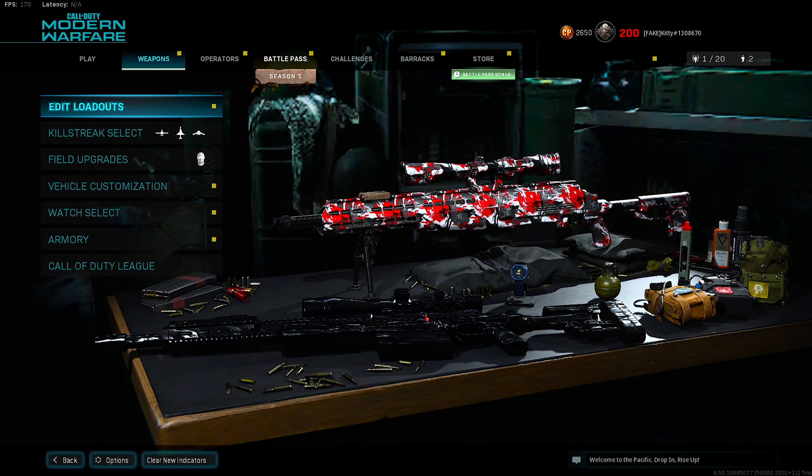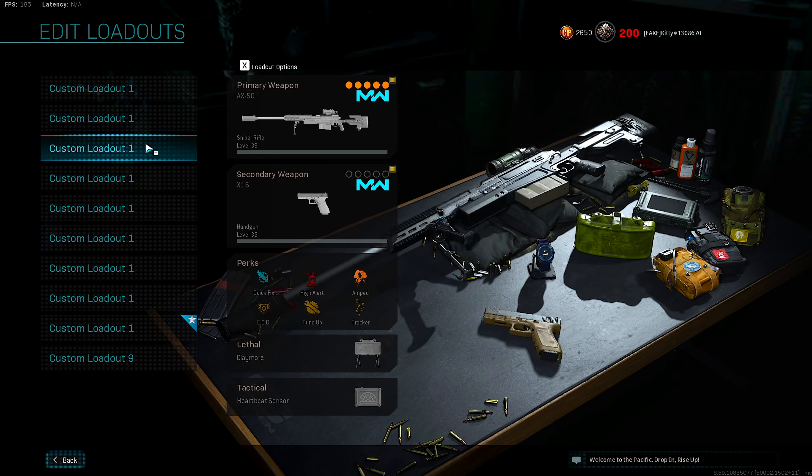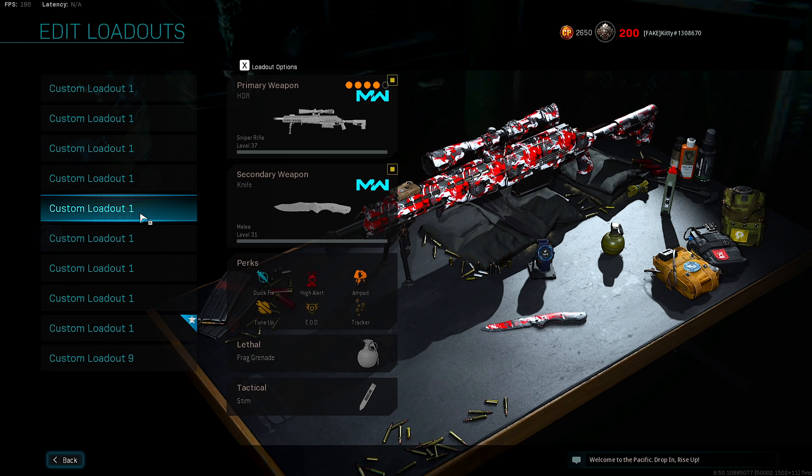What is going on, my dudes? I hope you guys enjoy the intro clips. For today's video, as you can tell by the title, we are gonna try something a little bit weird. We are gonna be using four different sniper rifles in Modern Warfare in one Search and Destroy game — the AX-50, the Rytec, the Kar98, and the HCR.